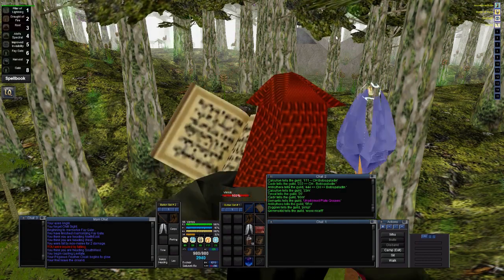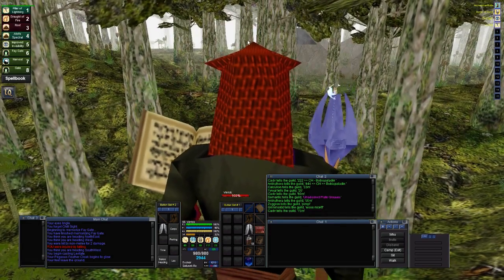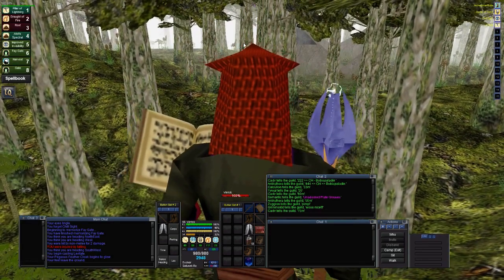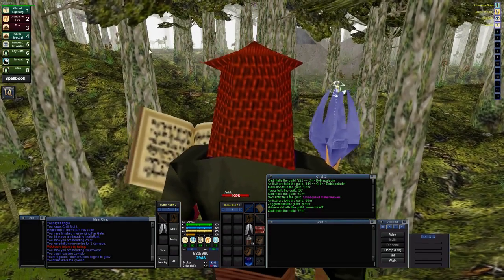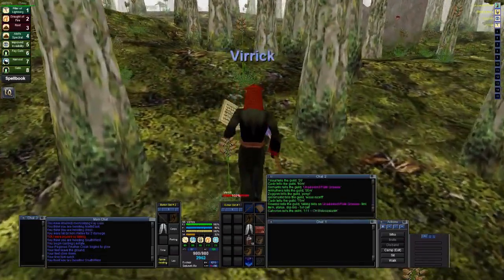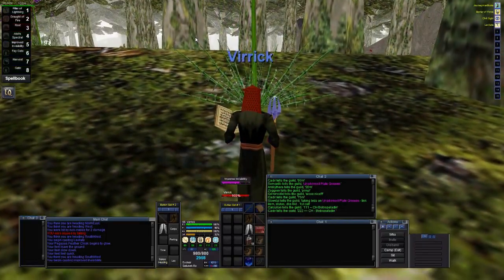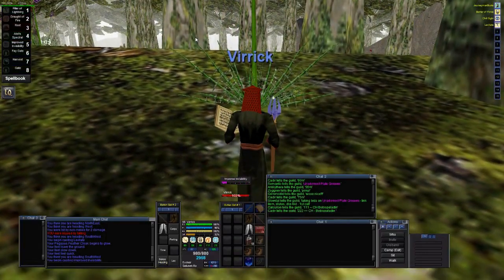I'm level 56 now and it's going really slow — I'm getting about a percent per quad. It's a real bummer, but it works. I just pull a quad and then AFK for a bit.